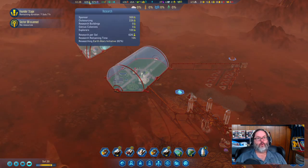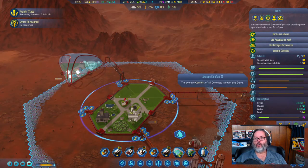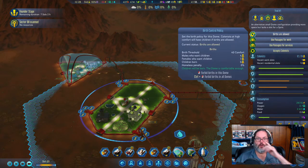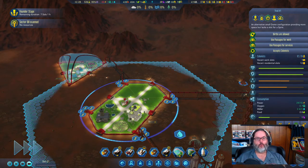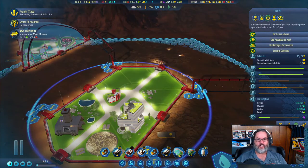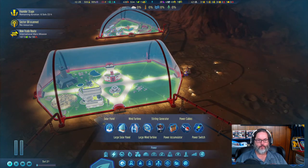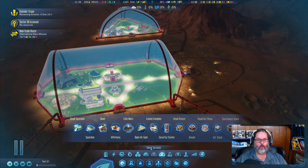We are up to 626 research. Checking our comfort level — we have 67 comfort now, and births only require 40, so that's huge. We should have babies at some point. The one concern is shopping — six people — but we do have the grocer handling shopping. I don't really have anything else I can do right now.